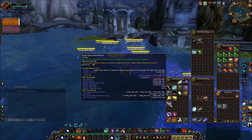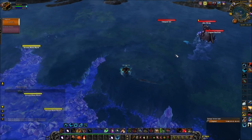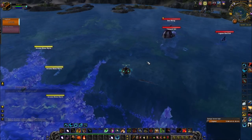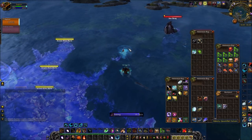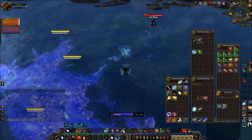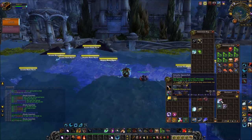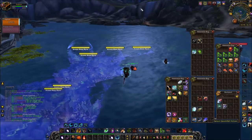For the Rusty Queenfish Brooch, head to the location I'm showing on the map. This lure lasts five minutes and allows you to see certain pools of fish. There should be one right in front of me — just fish from this spot for five minutes. Every fish you catch will give five fishing skill, or artifact power if you've already got the fishing weapon. I was able to get 21 Ghostly Queenfish, which gives 105 fishing skill. That completes the entire achievement content for this zone.